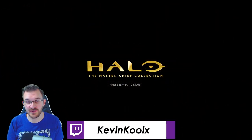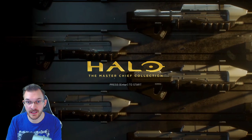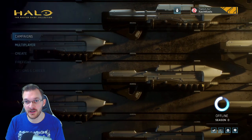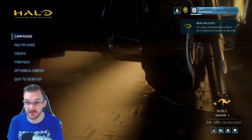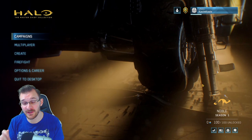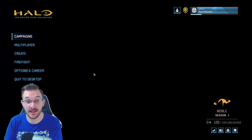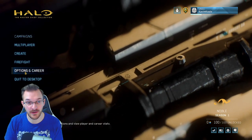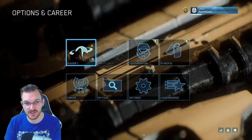So when you first log into the MCC, you'll see a new splash screen — very Halo 3 themed, showing off a lot of the weapons and new art style, as they do with every new game release on MCC. The god rays coming through look amazing. To find the season and customization, go to Options and Career, and you can check out the season pass and customization from there.